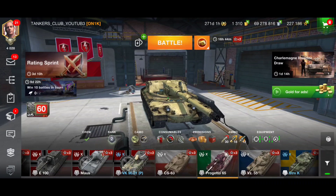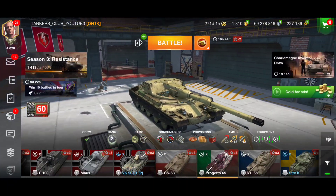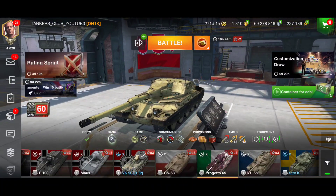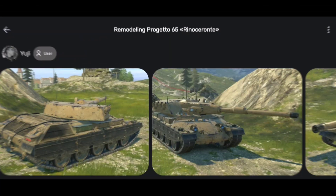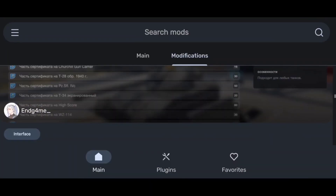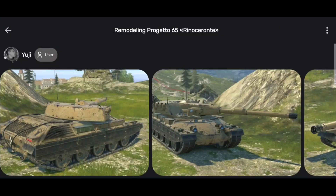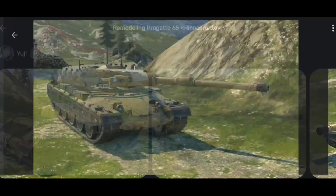What's up everyone, welcome back to the channel! In another post about World of Tanks Blitz, this time I'll be showcasing this camouflage - it's a mod we can install from the application for Blitz. This camouflage is for the Projeto 265 Rhinoceronte. If you visit the application for Blitz, you'll find this camo under modifications for World of Tanks Blitz, from user Yuji. I'll post the link for this mod if you're interested to download it - it looks really pretty dope.